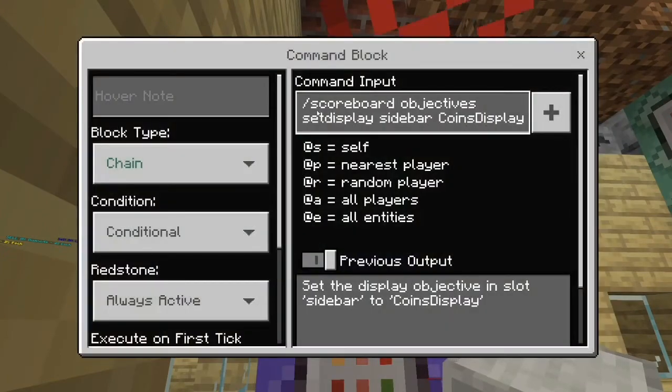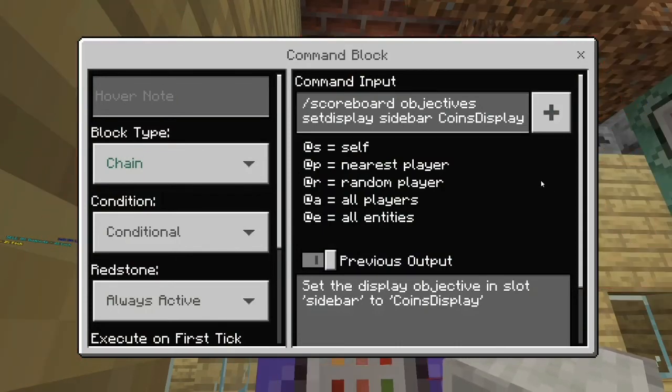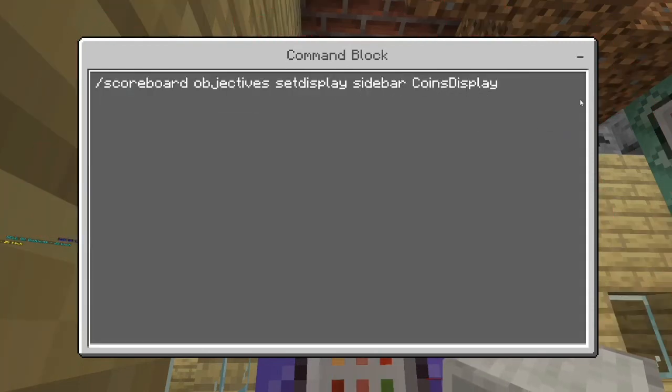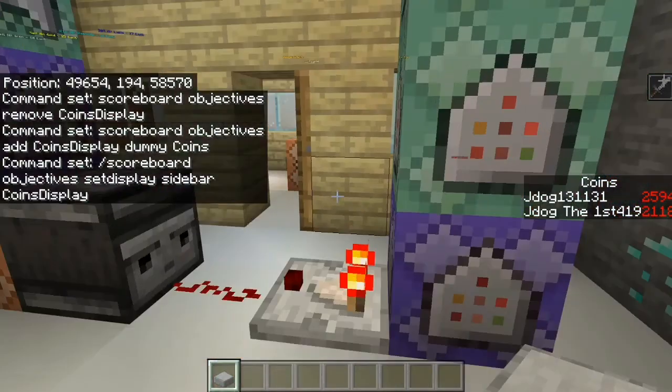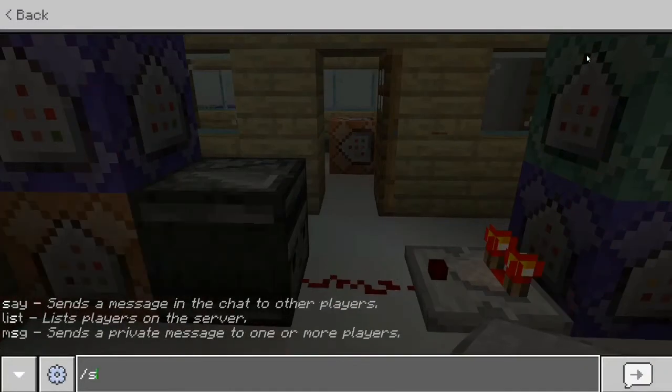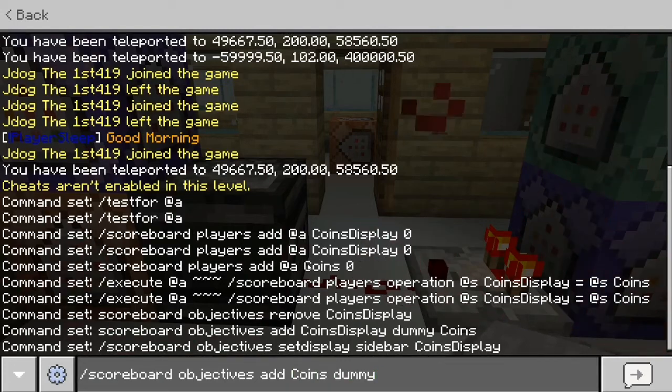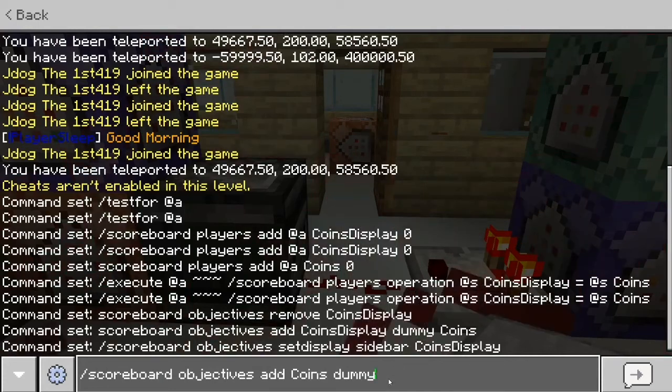Followed by the third command block: scoreboard objectives setdisplay sidebar coins_display — so whatever your display variant is called. This puts it on the sidebar on the right-hand side. I have tried 'list', which is on the pause menu, but it just doesn't seem to work correctly for me, so I've kept it on the sidebar and it always works. After the sidebar you put coins_display again. And just in case I missed it earlier: the very first command you need to run is scoreboard objectives add coins dummy — that's the correct way to set up the base coins objective.